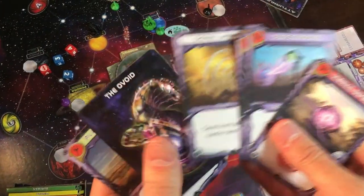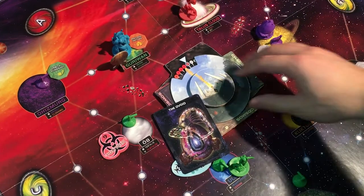How does that sound? Awesome. How do we play it? The object of the game is to find the ovoid and hold it in your hand when the chaos clock reaches zero.